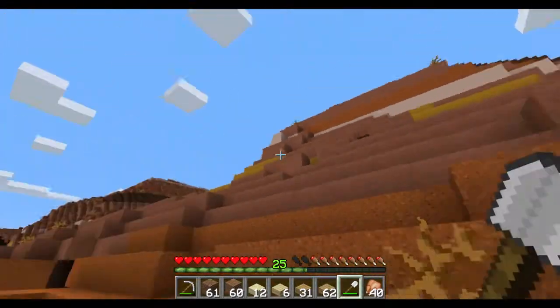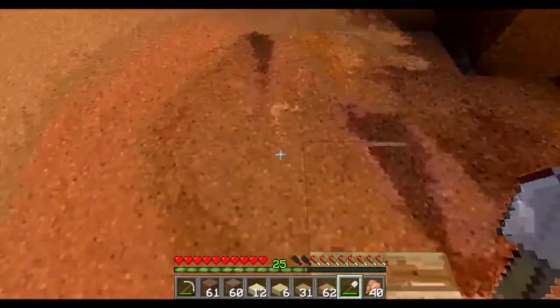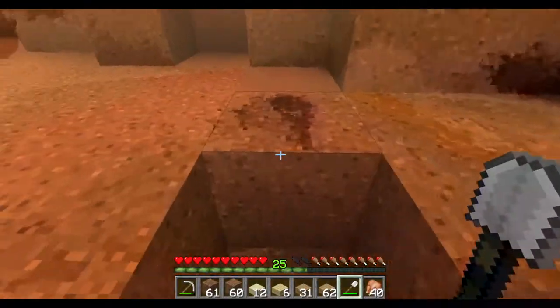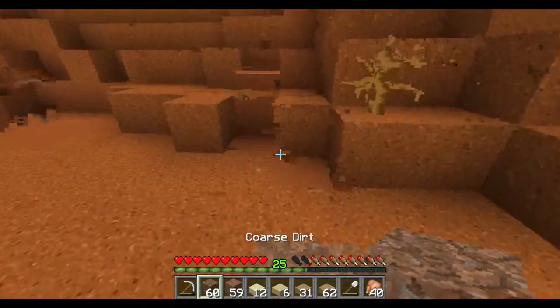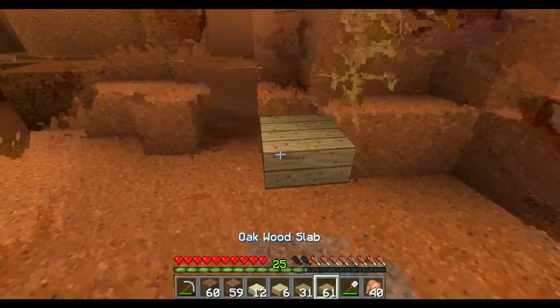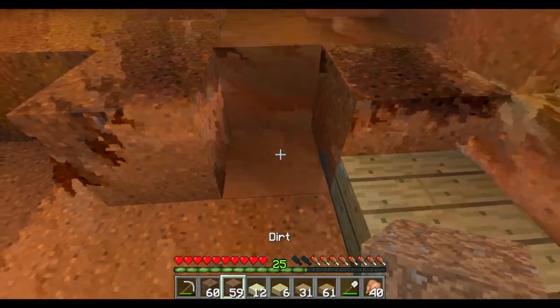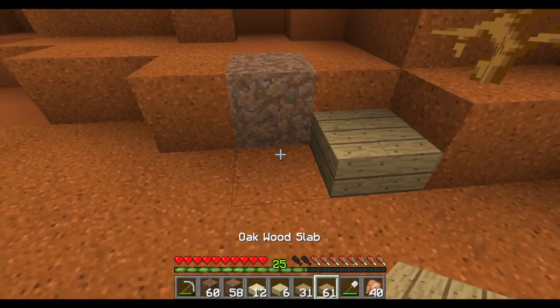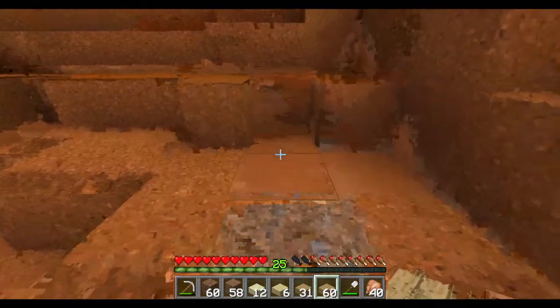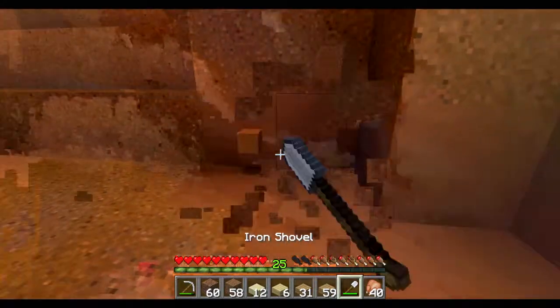I don't like the idea of having to jump every single one of these so I want half slabs as we go up. A lot of this sand that we build out will also be turned into half slabs. Instead of going sheer up the mountain, which would destroy the look, we'll go up and then around and then up again. Then an impromptu step to make it seem a little more formal.